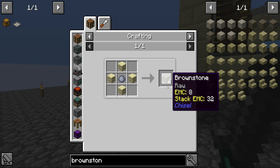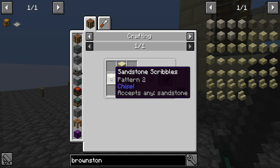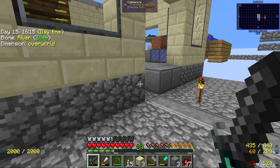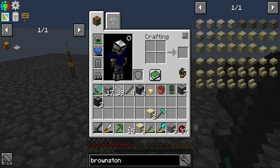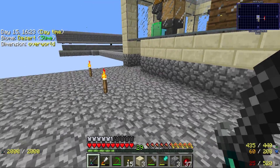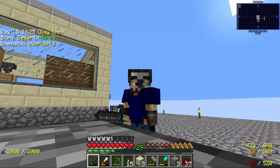Since then I've found that there's also the original concrete block that's now renamed to brownstone. This is created with sandstone and clay, so it's a lot easier to get. We're going to try and use this instead to begin with because I really have a build in mind and I really want to get it done.